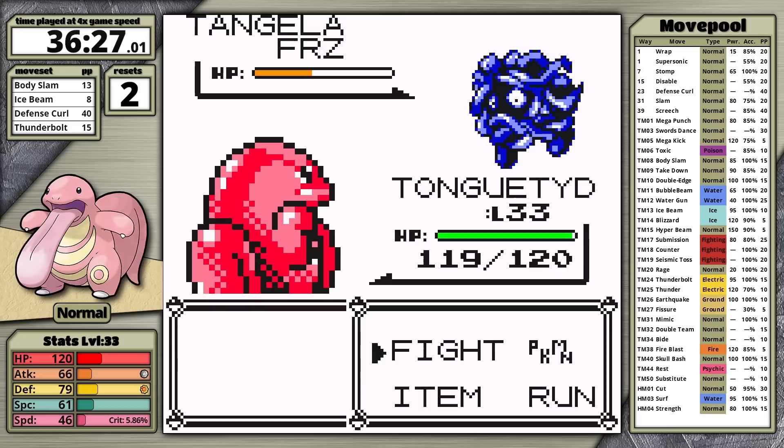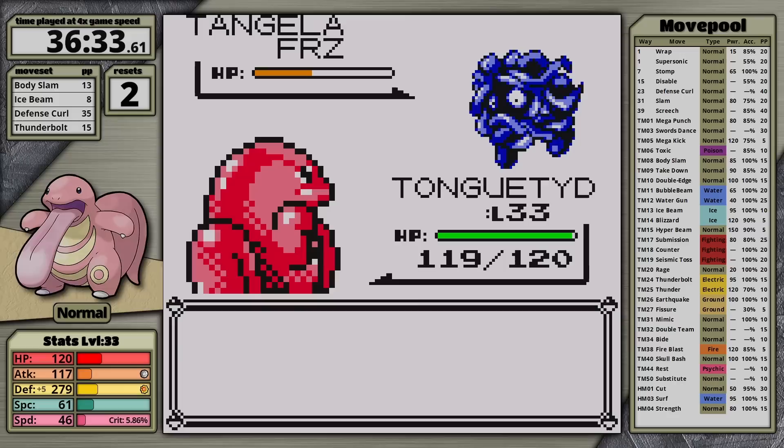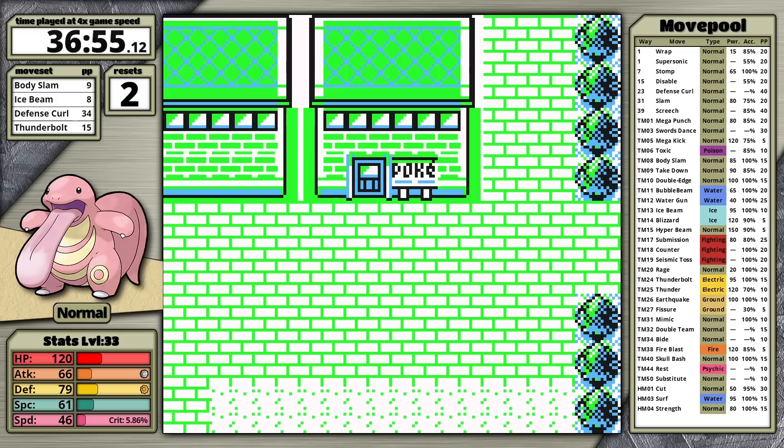Erika leads with Tangela. Ice Beam is the obvious choice here, and I freeze it — which is perfect, because now I can set up six Defense Curls for free, boosting Lickitung's attack stat, and then just use Body Slam. My attack stat is 131 versus special stat of 61. This lets Lickitung one-shot the Weepinbell. The Gloom that follows does survive, but it just goes for Petal Dance doing little damage, and I knock it out on the next turn. That's my fourth badge.